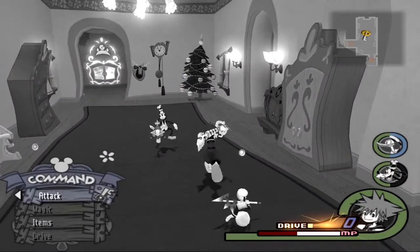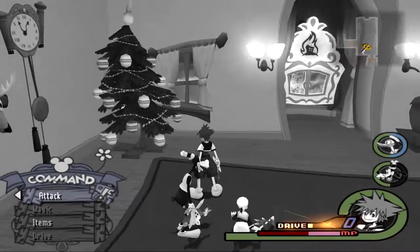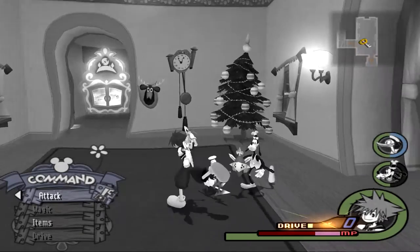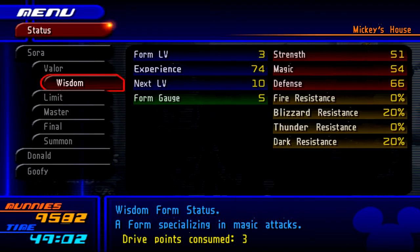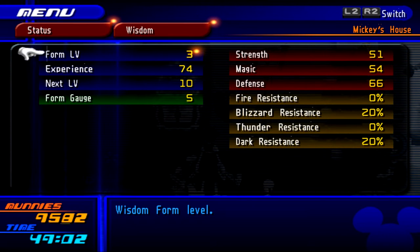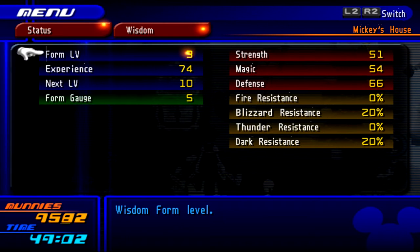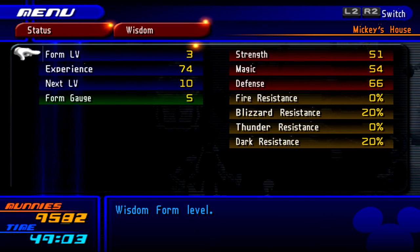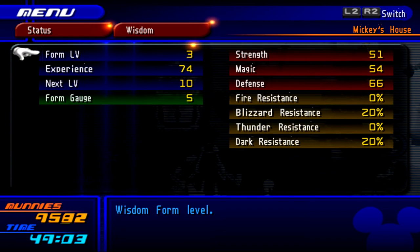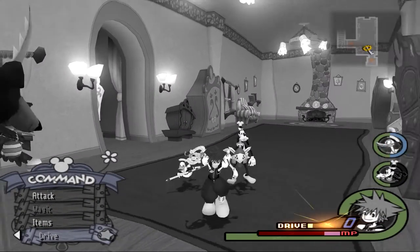Bring back your drive form and just continue what you're doing — kill more heartless with Drive Boost equipped, then rinse and repeat. I'll show you the progress I made throughout this video. In the beginning when I started this tutorial I was at level 35. I just recently hit level 3 of Wisdom Form with 35 kills. I continued killing heartless and now I'm only 10 more heartless away from becoming level 7 Wisdom Form.